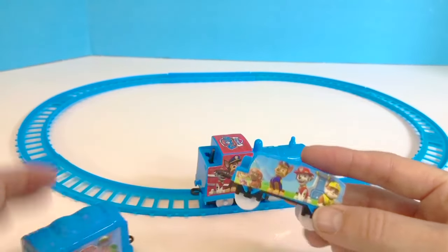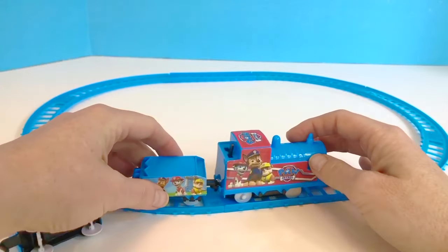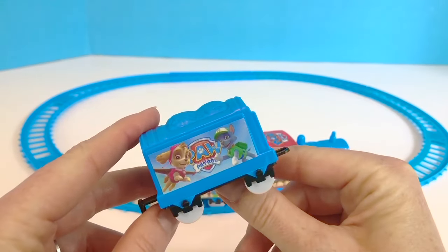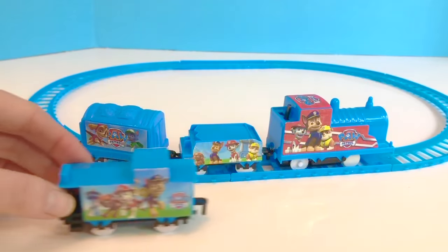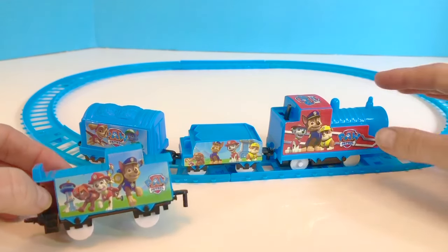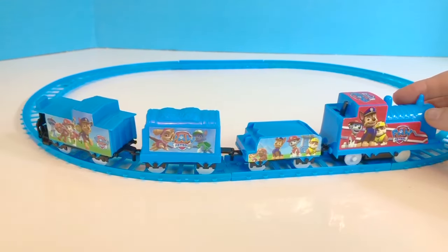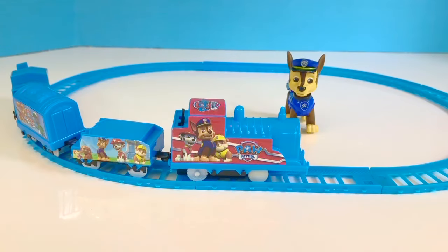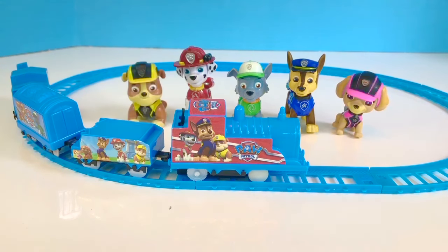The next cars are these two — we've got Chase, Marshall, and Rubble on there. Make sure it's on properly, because if the wheels aren't on the tracks properly it won't go. So we've got Skye and Rocky. And at the end of the train is the caboose — there's Zuma, Marshall, and Chase. We clip it on to the end and we're ready to start our engine. It seems to be running smoothly on the track and we can say hi to Chase, Rocky, Marshall, Skye, Rubble, and Zuma.